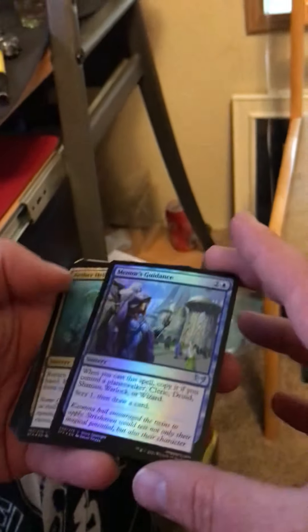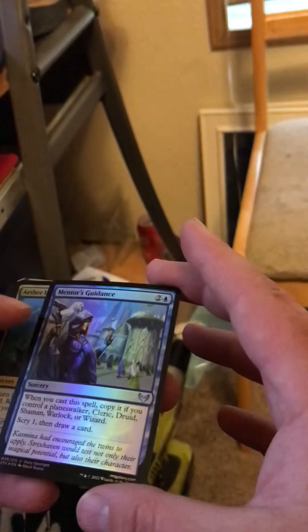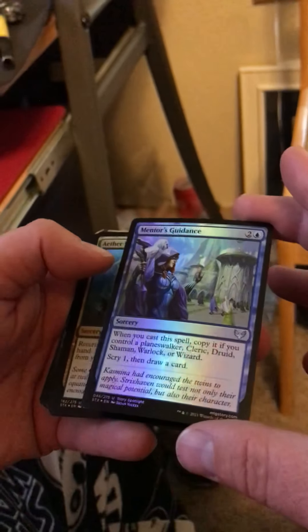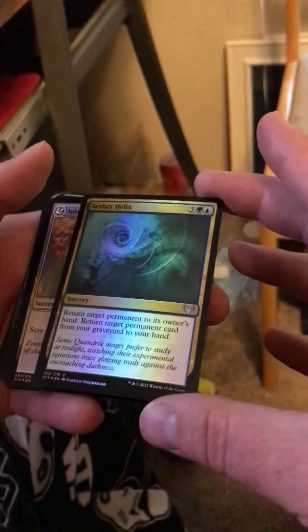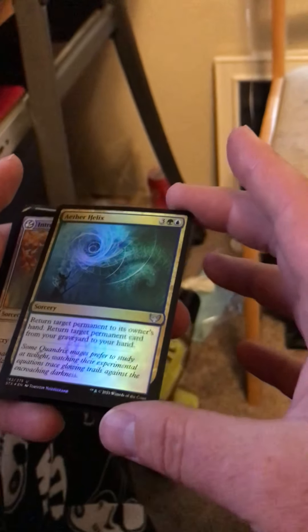First uncommon — Mentor's Guidance, nice little sorcery. Aether Helix — they're all shiny like that.